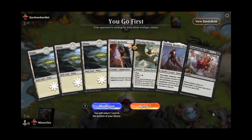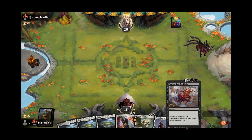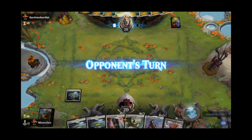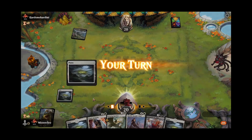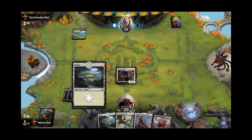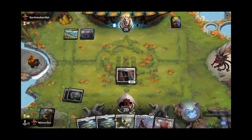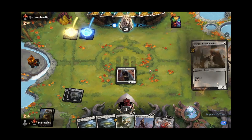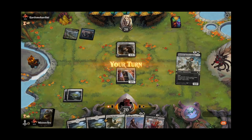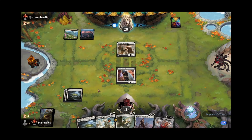Welcome back. We're on the play again here with a little bit more sketchy of a hand, but I'm still going to keep it. We've got some early plays, we can work towards Danitha, and hopefully we'll draw some black swamps here. This is not a swamp. Let's make the next one a swamp, please. They've got a 1-3 — they always have the 1-3 when I play the 2-1. No attacks — we'll just hold back for our flash-speed creatures here.